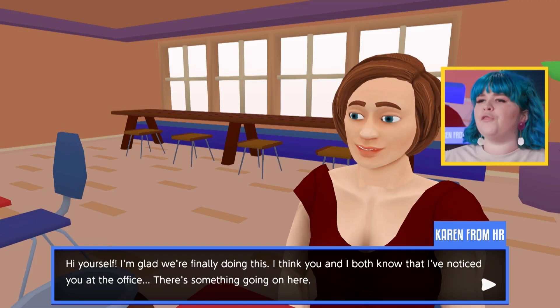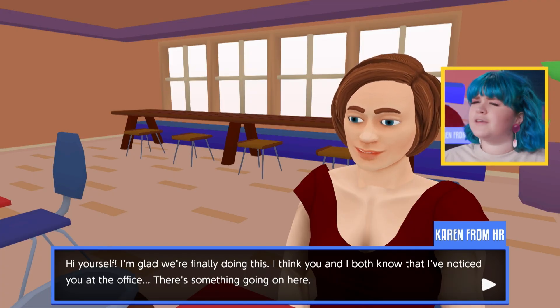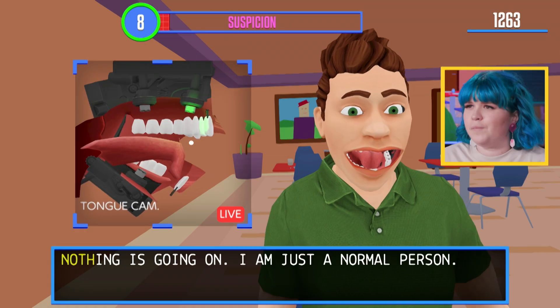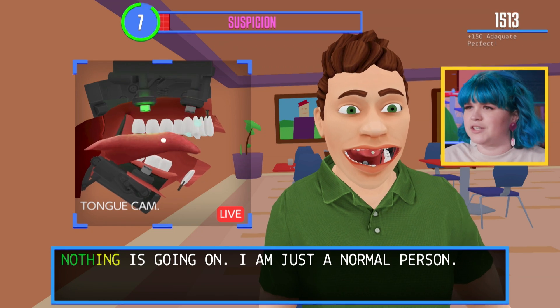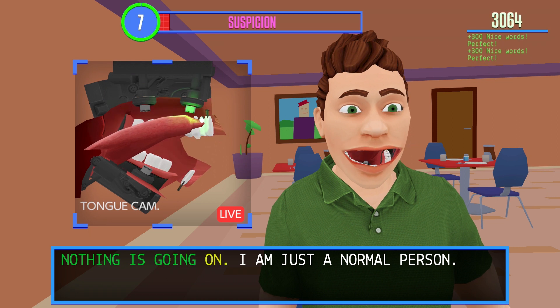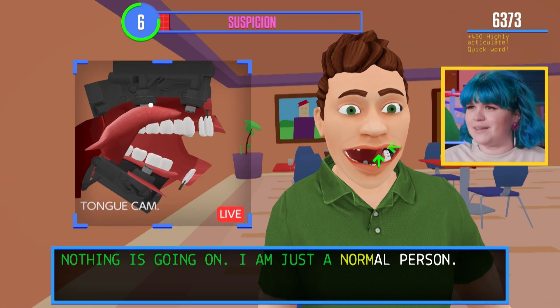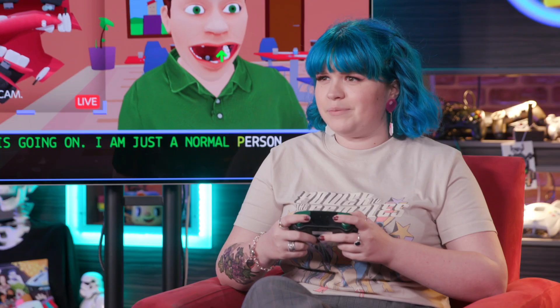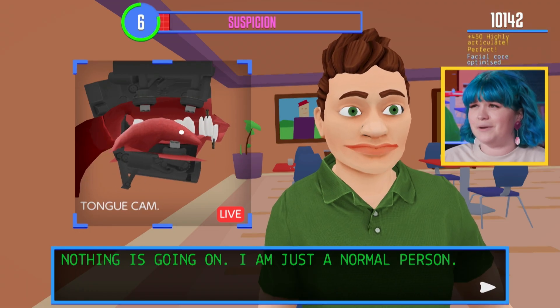I think you and I both know that I've noticed you at the office. There's something going on here. Nothing's going on. I'm just a normal person. Open. Touch the tongue to the roof. It's so slimy! Why is it so slimy? Is... going on. I think I'm saying words OK. I'm normal. Say normal. Pucker the lips. Bring the... oh, I'm gonna lose a tooth. Down. Up. Try and sound like I'm not an android. Great. More conversation.